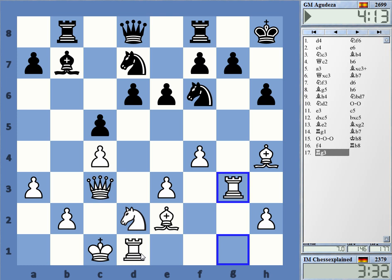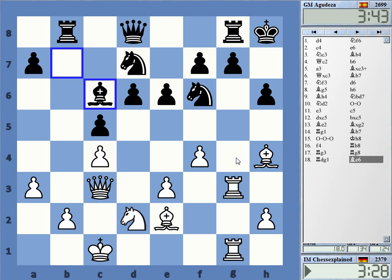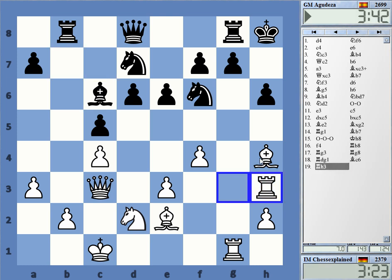With king to h8 he has prepared rook g8. Yeah, well I'm not threatening anything. What I can try is rook h3, bishop g5, and then trying to sacrifice on h6. There is some pressure — bishop to c6, what is the idea? I'm not sure. I'm going with this straightforward plan that I mentioned.